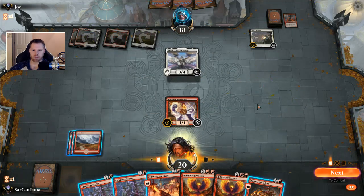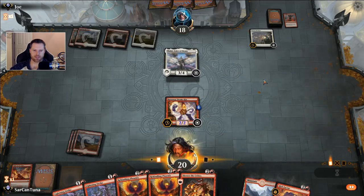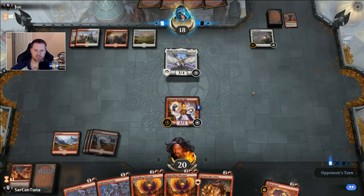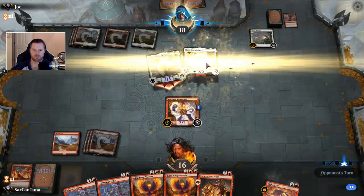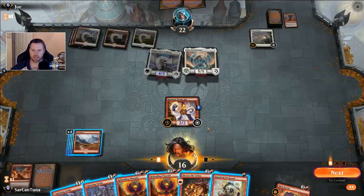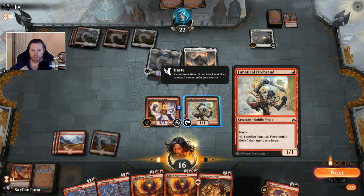He's got Shalai — that's terrific. I can't go to the face while he's got Shalai in play, that shuts us down pretty good. Rekindling Phoenix is a terrific blocker. We cannot overcome Lyra Dawnbringer — this game is officially over right now. The moment you see Lyra Dawnbringer, there's no point to even continue the game. First strike, lifelink, five health — not gonna happen. But we'll see, maybe we can.